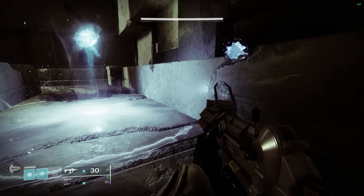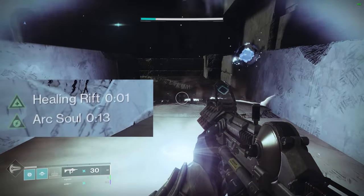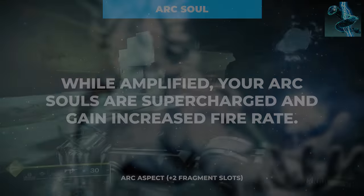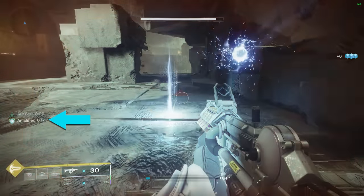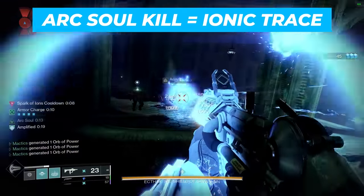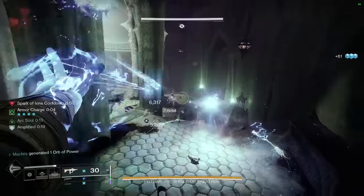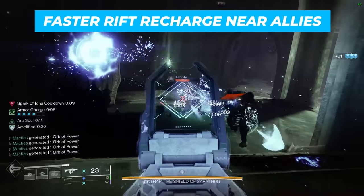Ark Soul is an autonomous Ark Turret that rests on your shoulder and fires at any enemies in sight. These Ark Souls remain on yourself and allies for 14 seconds, but can be re-obtained or have their timers refreshed any time the user touches the Rift. Additionally, while amplified, your Ark Souls are improved with increased fire rate — which is always active, since Ionic Traces generated from ability kills make you amplified on pickup. Ark Souls are also considered abilities, meaning every Ark Soul kill will also create an Ionic Trace.